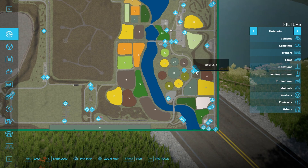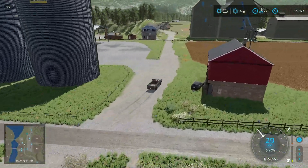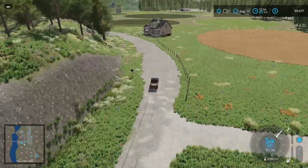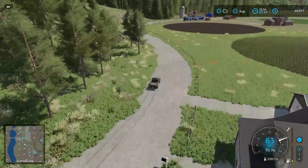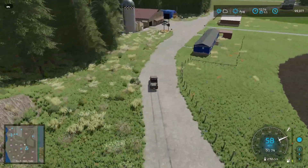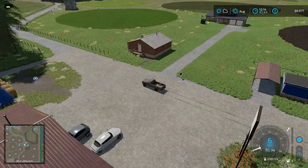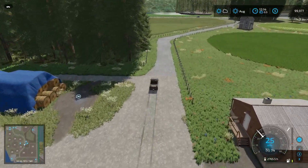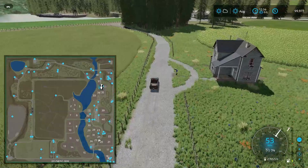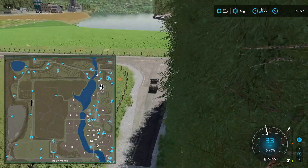We've got the animal dealer, bale sale point, and another residential sale out this way. Coming around this corner we have some nice little circular fields - almost like they had irrigation systems set up. Right here we have the animal dealer, the bale sale point, the animal dealer sale point, and another residential sale. Looking at the map, there's a lot of stuff up in that corner we'll probably just hit as a flyover.